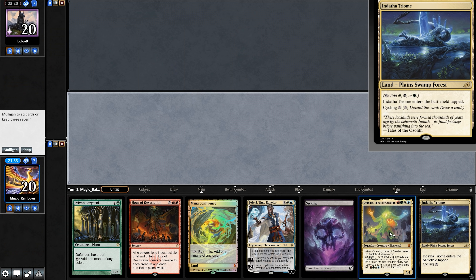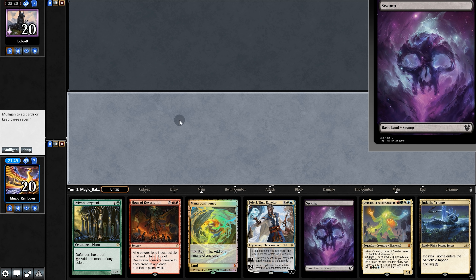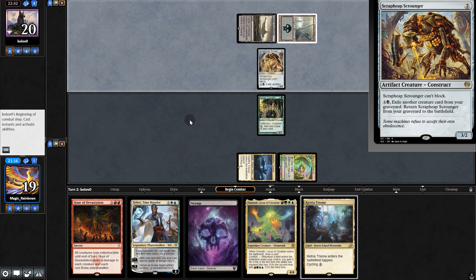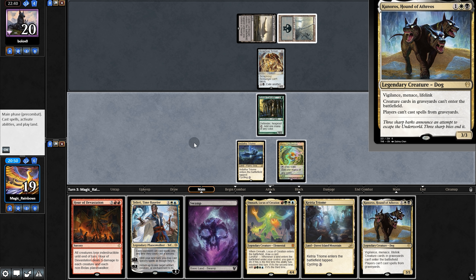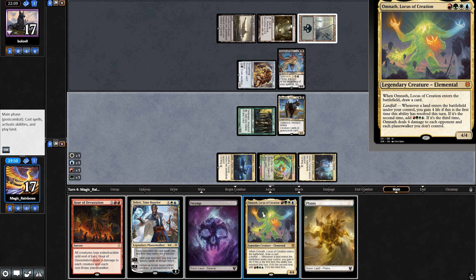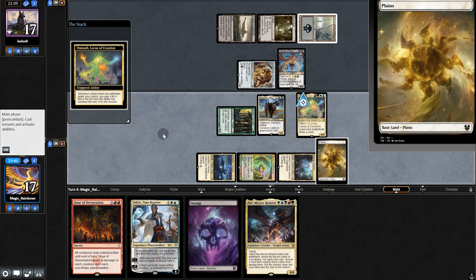Opening hand won't cut it, so we mull. This is also very bad but we'll keep. It's mono black! We pull Niv and opponent starts popping off — they have Thoughtseize, taking our Niv. Another land. Opponent plays their threat and gets buffed, going to another land. We draw a Voice, get spanked for a lot, and Spawn. We're screwed — play Voice and nope. Our opponent's got us, going to game two.